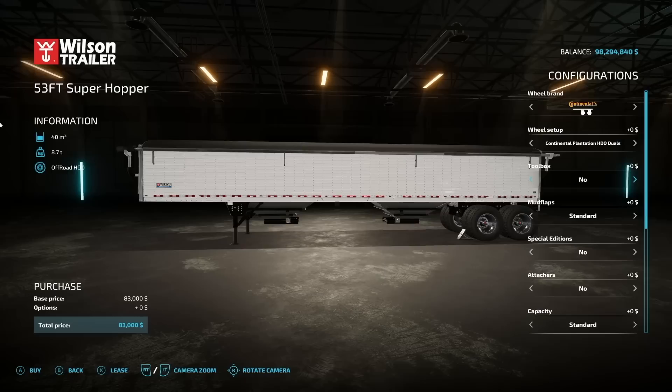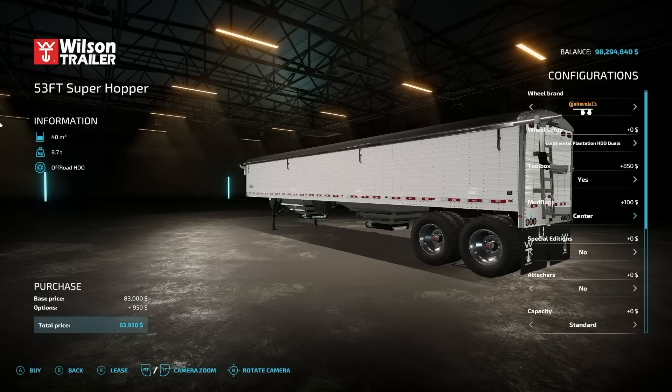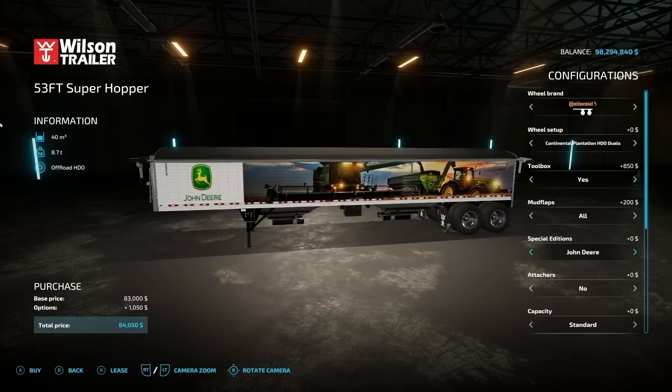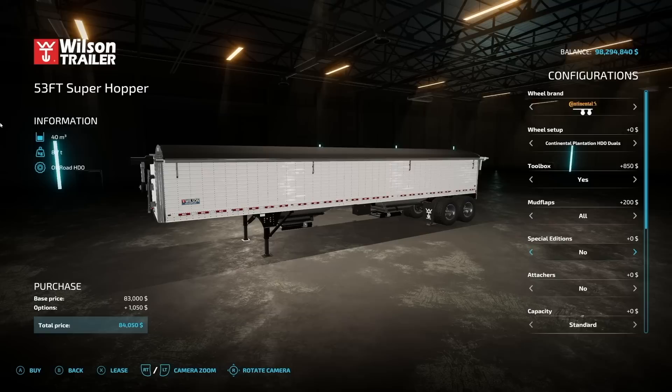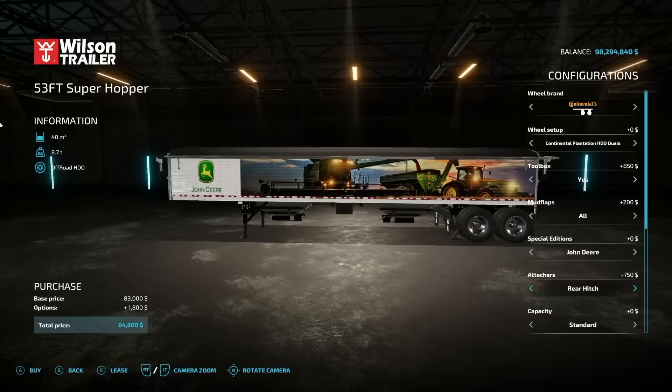Toolbox — you've got one you can throw on the side. Mud flaps in the center or not. We also have special editions — you can put John Deere on the side, or Case IH, AGCO, Claas, or nothing. This really sets this trailer apart because I love the fact that we can have these branding options on the sides. I don't think we've seen a semi trailer do that before. Attachments: we have a rear trailer attacher you can throw on the back.